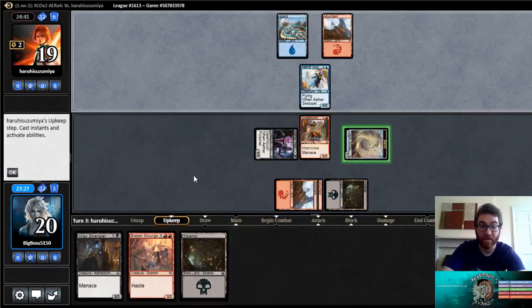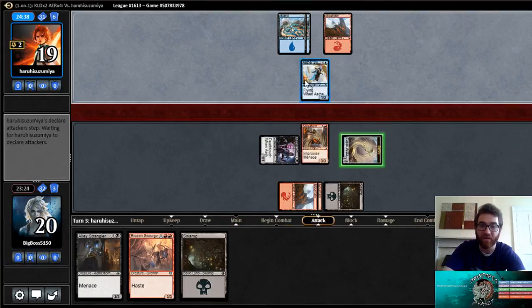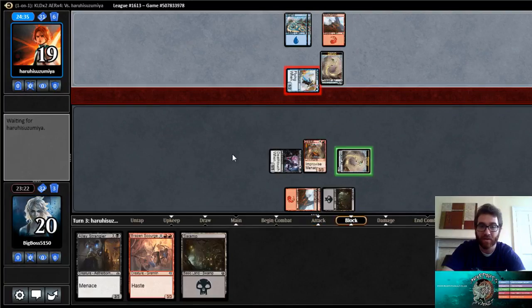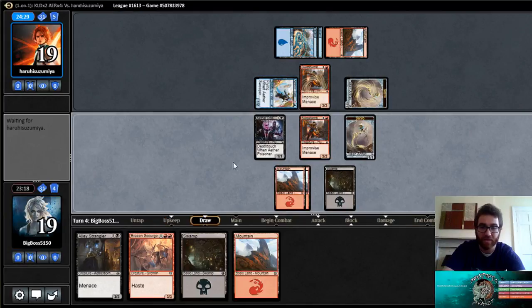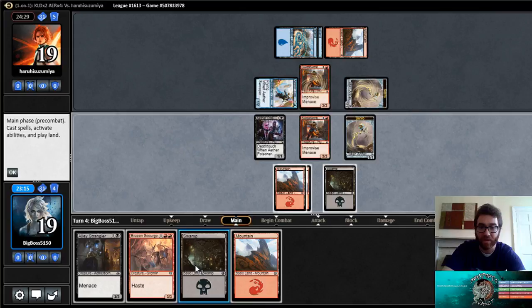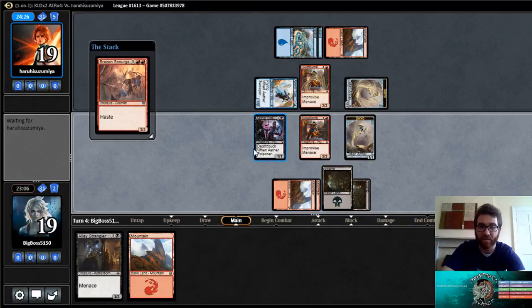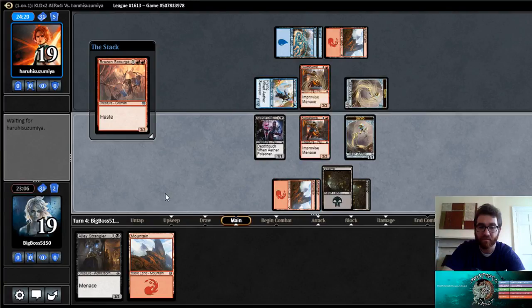Turn three, three-three menace — I can dig it — and then follow it up with a three-three haste. That seems very strong. It's kind of awkward: he has to deploy another creature here if he wants to block the brawler, so he's kind of priced into attacking to make the servo. The servo is not the greatest blocker. Oh, he's got a sweatwork scrawler of his own — sure, works for me because we're kind of ahead in this race. We can leave the servo and the death toucher back and just take care of the sweatwork scrawler if he wants to swing in; otherwise he has to trade with the scourge. Seems strong.